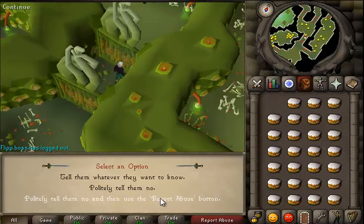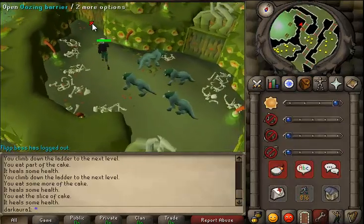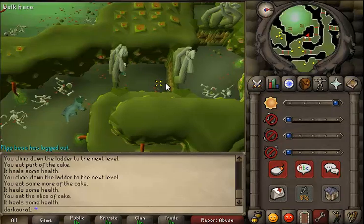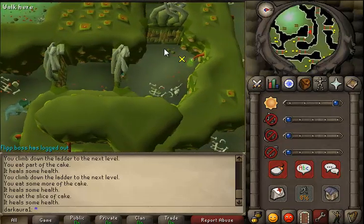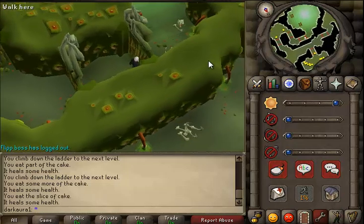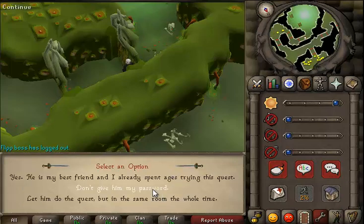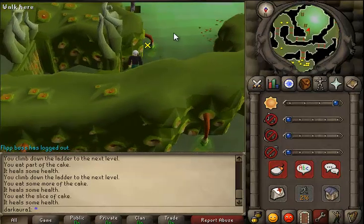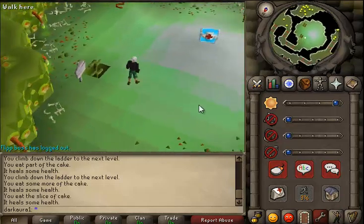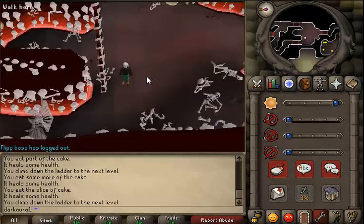You're going to run around here. These are level 64s, so be careful if you are a one defense 10 strength person — that would be an idiotic move. So we made it this far. When you're here, you claim the reward from up there. And this is where if you only want the 10K, go ahead and leave or go bank. But if you want the fancy boots also, I would go bank and then run all the way back.